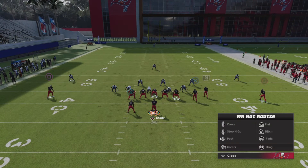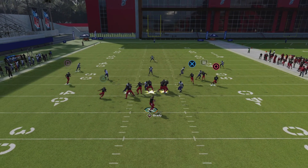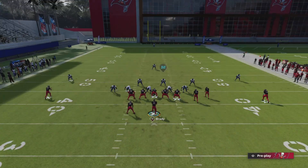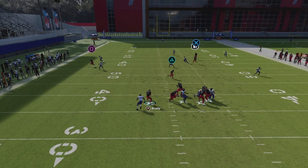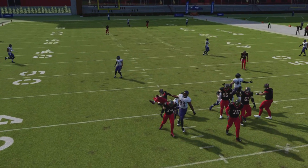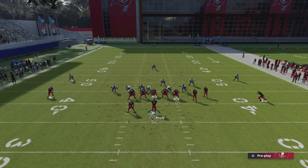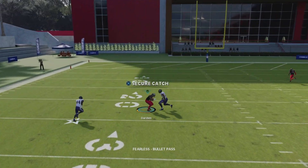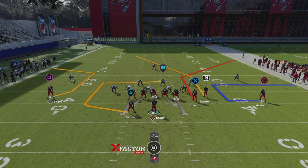Now let me show you when you streak X for this deep post and how many yards it gets deep down the field. All you want to do is streak X instead of streak R1. Watch right there — that deep post is getting open down the field. He was wide open. Easy dot deep down the field no matter what. The only problem is if you don't get enough time in the pocket you're not going to be able to get that off. Those are the two ways to run this play.